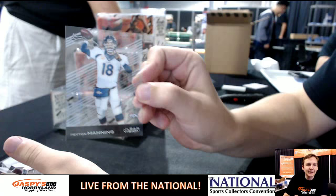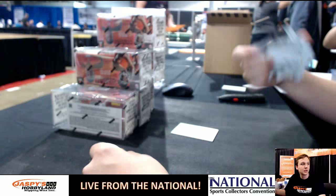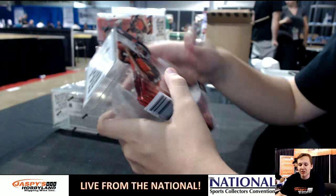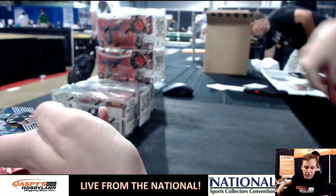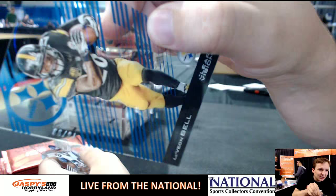We got Peyton Manning. We got Jake Cutler Clarity. All rookies are in their new NFL uniforms — first product to do so out of any manufacturer. DeMarco Murray, number 99, 76 of 99. Le'Veon Bell. And Justin Forcette. Gerald McCoy.